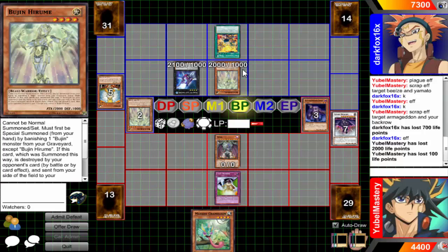Yamato could handle the situation a lot better than Harume, especially since you didn't even normal summon. I don't even know what's up with that.